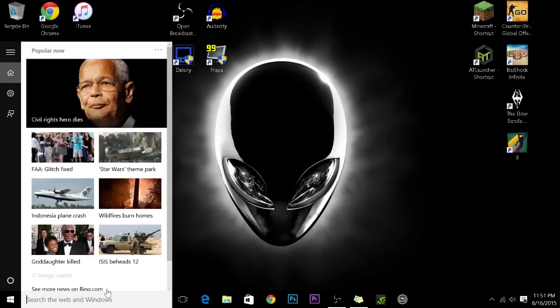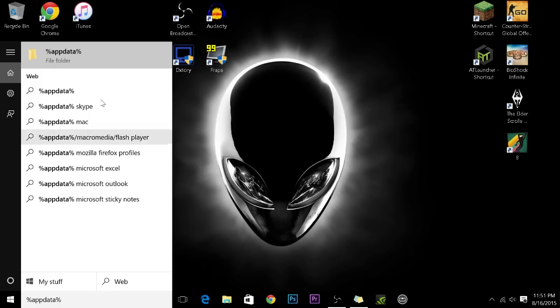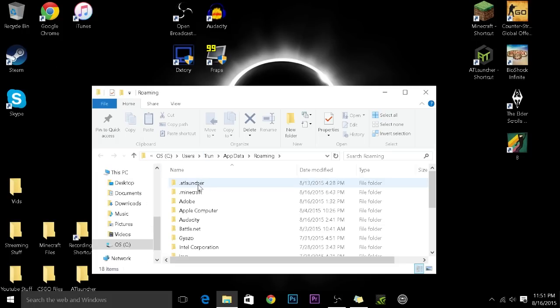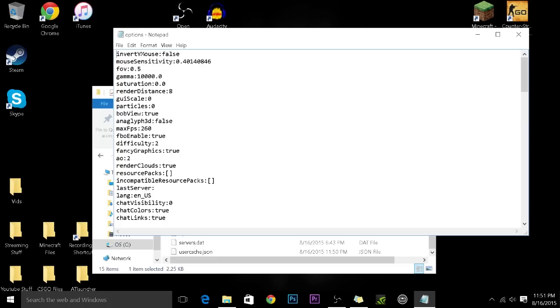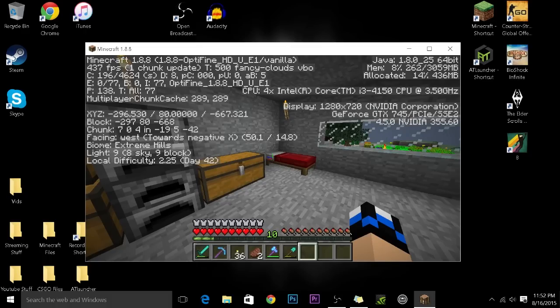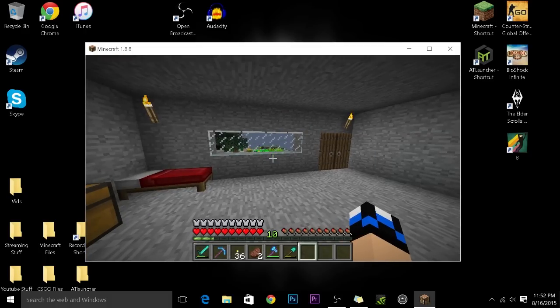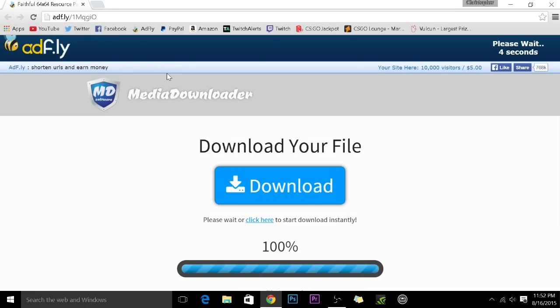The sixth way: go to the search bar and type %appdata%. You'll see the AppData folder — go to .minecraft, scroll down to Options, and open it up. You'll see Max FPS — change that value, and as you can see it's increasing my FPS by a bunch.